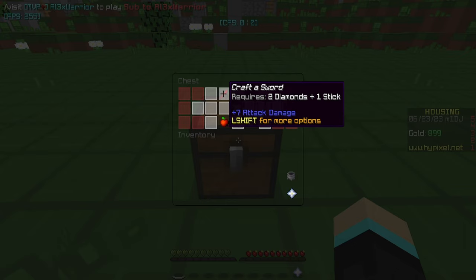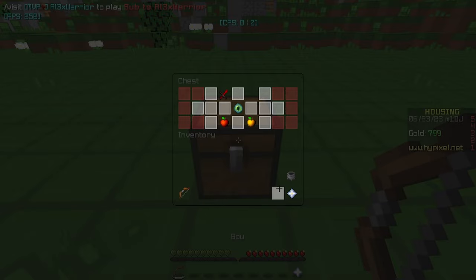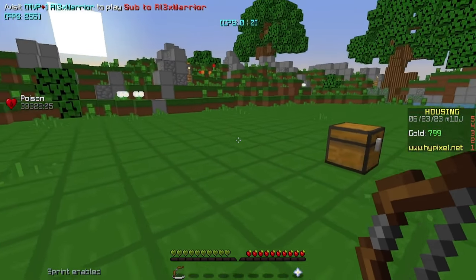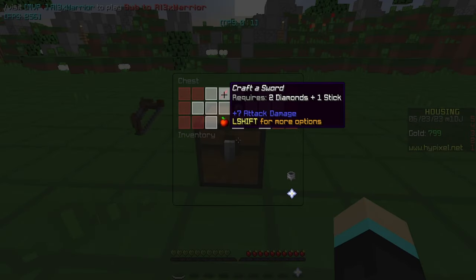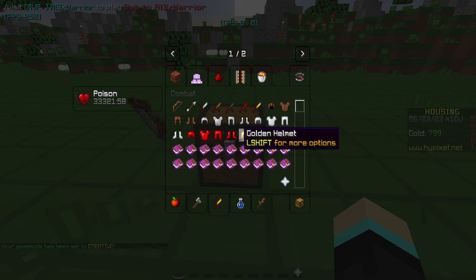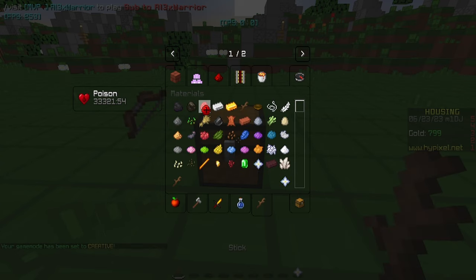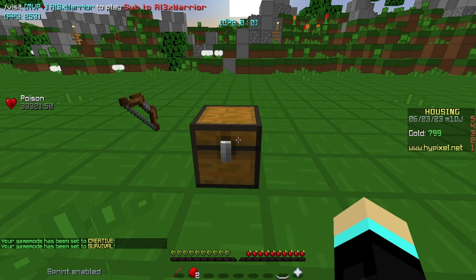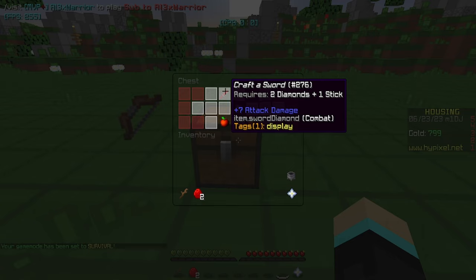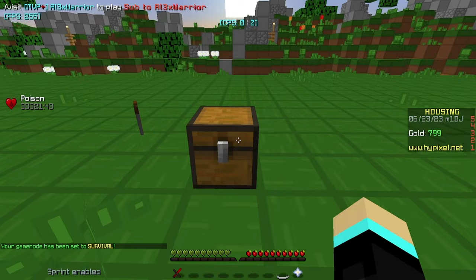So you can see on the scoreboard we have 899 gold. If we shift-click on the craft a bow to bring it to our inventory, you can see it disappears and we get a normal bow and our gold is taken away by 100. And then for the sword, we're going to need two diamonds and one stick — basically a replacement to crafting. Shift left-click on the craft a sword, and there we go: it removed our items and we got a diamond sword.